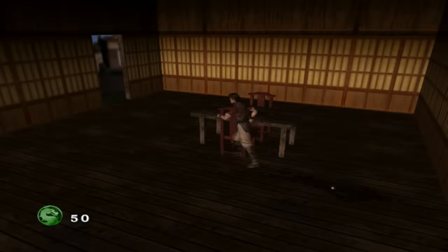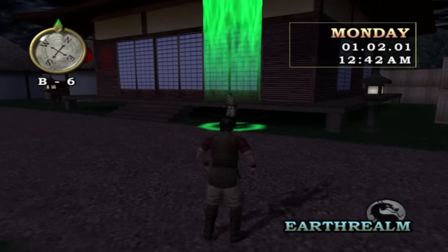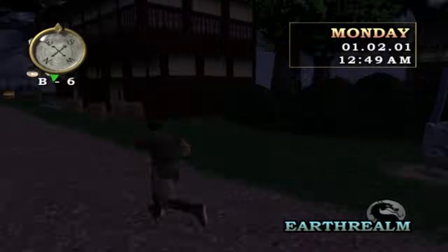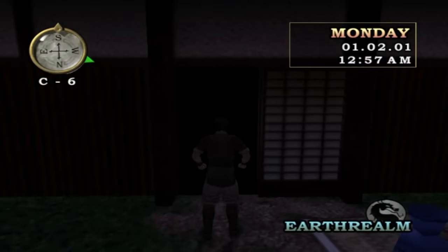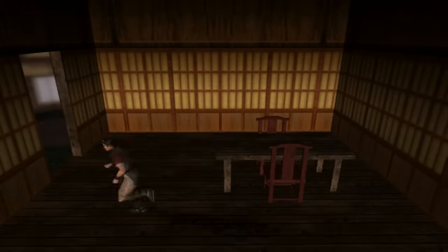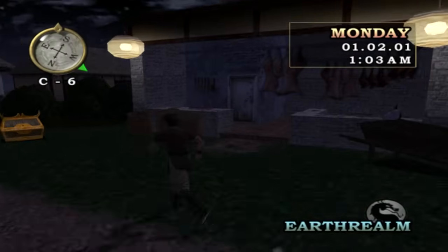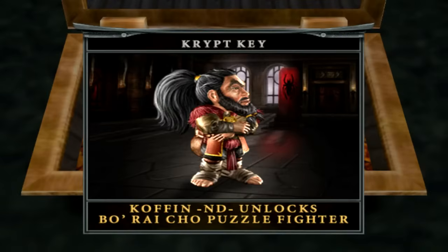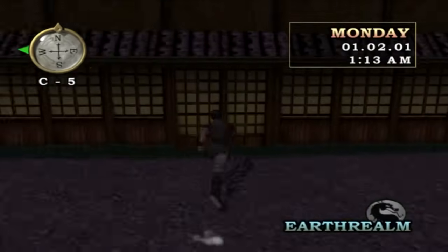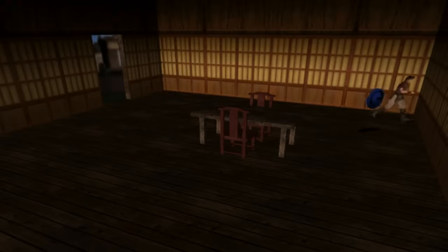I believe there's about 7 dojos to train at with Bo Rai Cho. And that's the second dojo there where Apep is standing in front of. I tend to like knocking out as many side missions as I can first before I go ahead and train with Bo Rai Cho. Let's open this chest - this should be Bo Rai Cho's Puzzle Fighter character. Yep. I just can't escape from this guy, he's everywhere, sneaking into my subconscious.